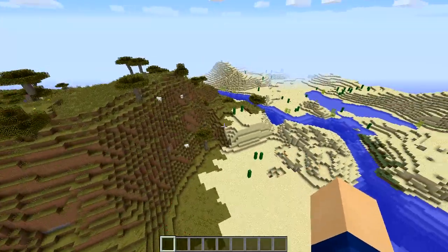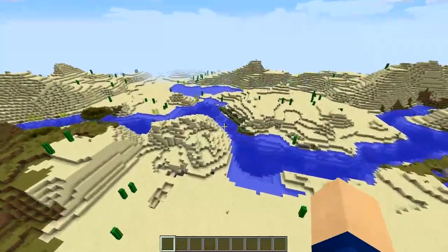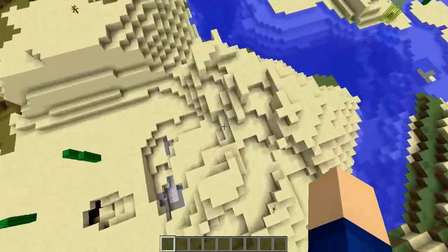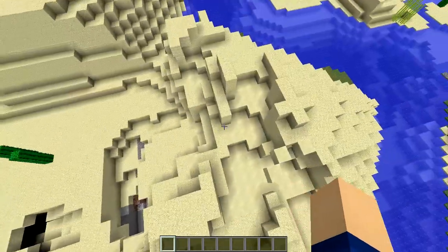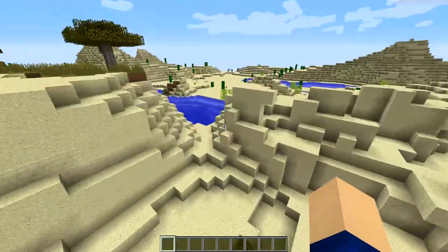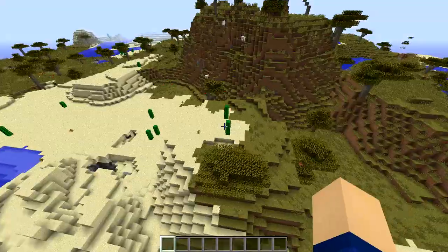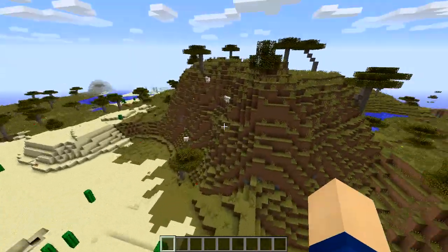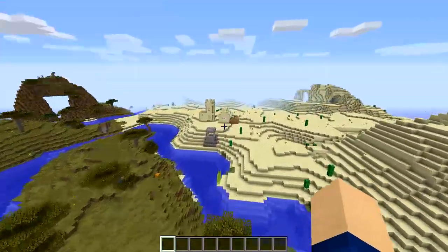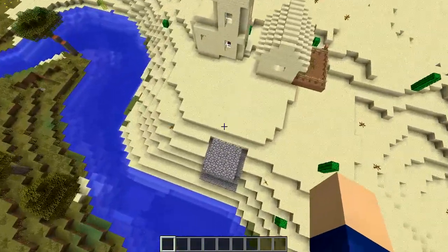The first thing we have right here is a savannah mountain, or a plateau, and some desert. I was fiddling around with some TNT and then recreated this world, so it might look slightly different in your world, but it should be something similar. From the spawn point, we head over this mountain going north and we see this lonely village right here.